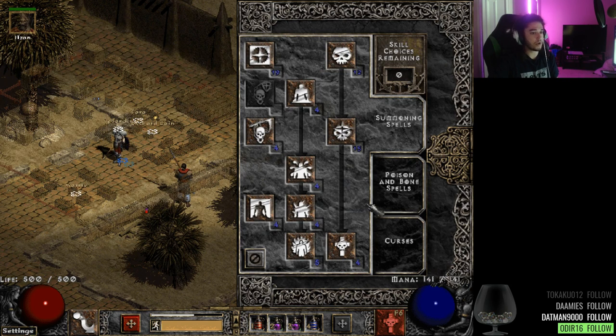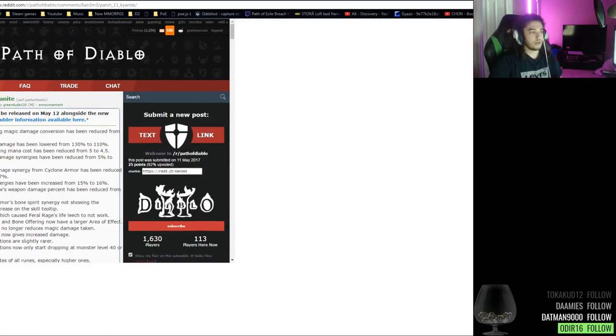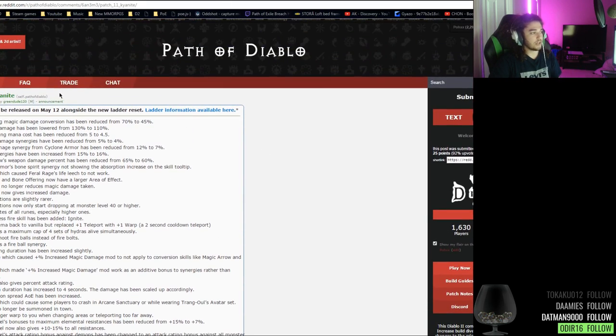I'm playing something like a classic summoner, but there's a huge twist on it. Before I explain this I need to show you guys some items, otherwise it won't make sense. A little bit of theory crafting for you guys: we just had a ladder reset on May 12th and today is the 14th, so this happened two days ago.